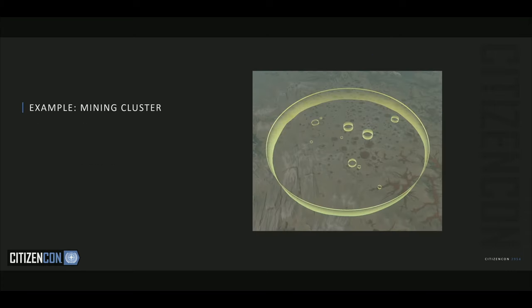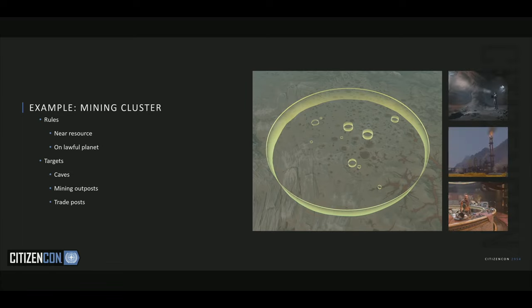Let's look at an example of clusters. We have our mining cluster — we can define what rules it should have. The rules: near a resource, just like our mining outposts, but also it needs to be on a lawful planet. We can target on a planetary scale where they would need to be, and they need protection. As for the targets: caves, mining outposts, and even trade posts. We can also specify, on a cluster level, what mineral commodities and what harvestable types you'd find in that region.